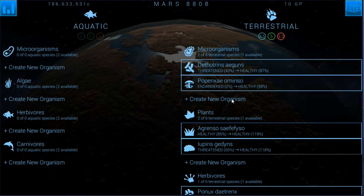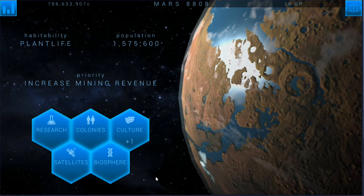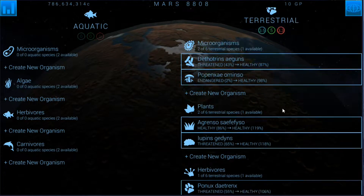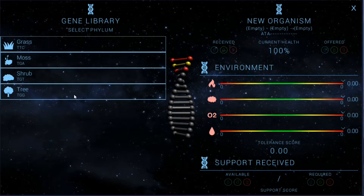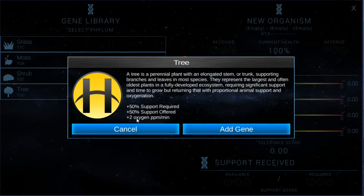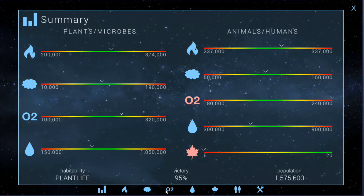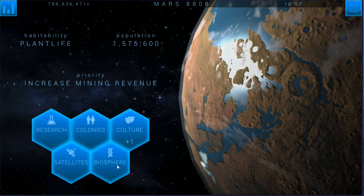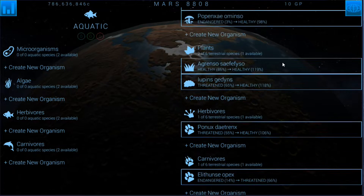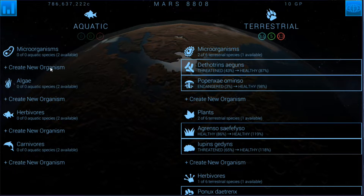These populations are both kind of high though, so we could probably do another herbivore that would help our carnivore population. I'd also like to do trees — the planet's looking green but I'd like to get it greener. Trees require a lot of support but they produce oxygen. We're at minus one oxygen, so it'd only be plus one, but oxygen's already a little bit too high, so let's not go with trees. Let's do a microorganism for the water instead.